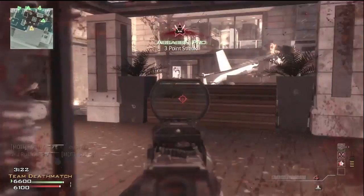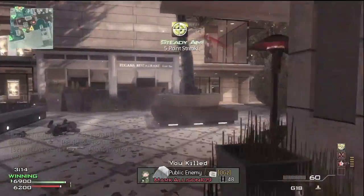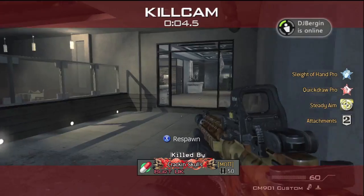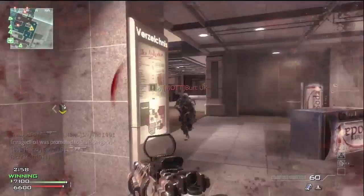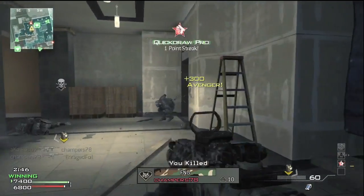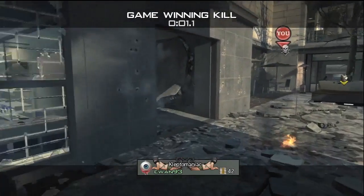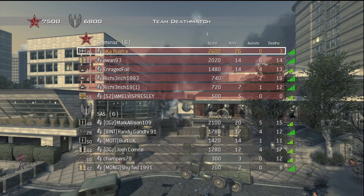At eight kills — or seven with Hardline — you get all the perks in the game, and you would not believe how beneficial that is. Towards the end you have all the pro perks and you seriously underestimate how good you become. There are probably 15 to 18 perks in the game, and when you get them all, especially with pro, you turn into god mode. You have Sleight of Hand, Blind Eye, Steady Aim, Dead Silence, Stalker, Assassin — every single one. Stalker lets you move left and right faster, and you just move around the map so much quicker. Specialist killstreaks are my favorite thing in this game — if you can get the Specialist bonus at seven or eight kills, you are laughing.